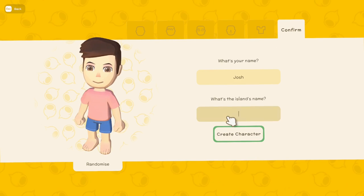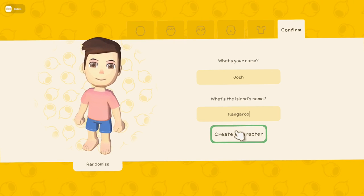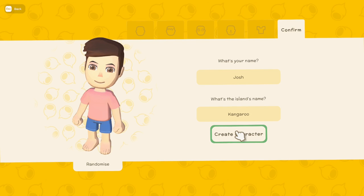Now we pick our name and the name of our island. This game is set in Australia, so let's go with something Australian — not very creative, but we'll go with Kangaroo Island. And let's jump right into it.